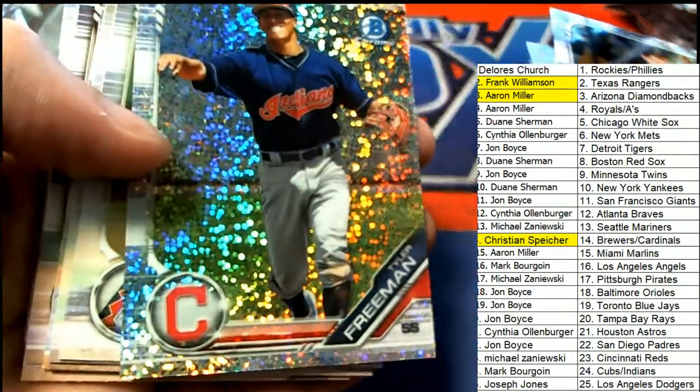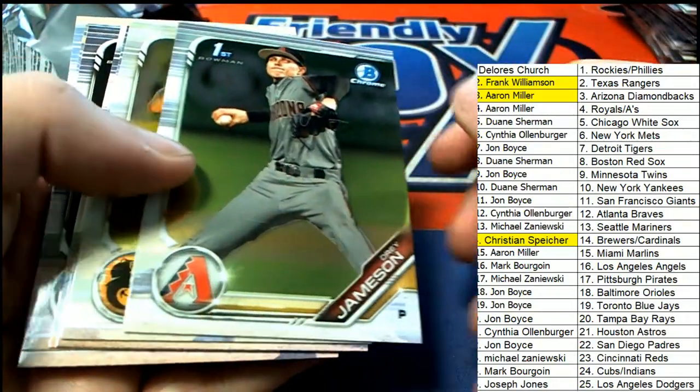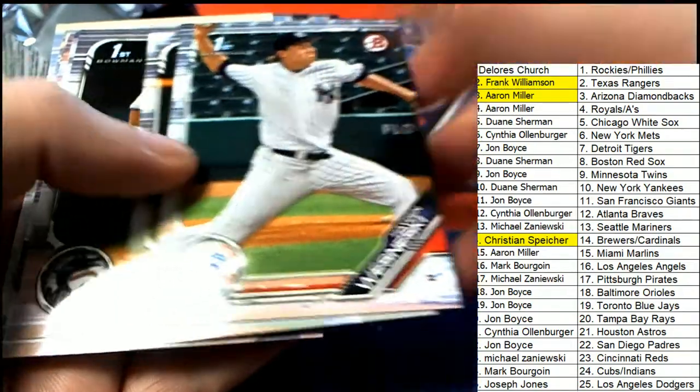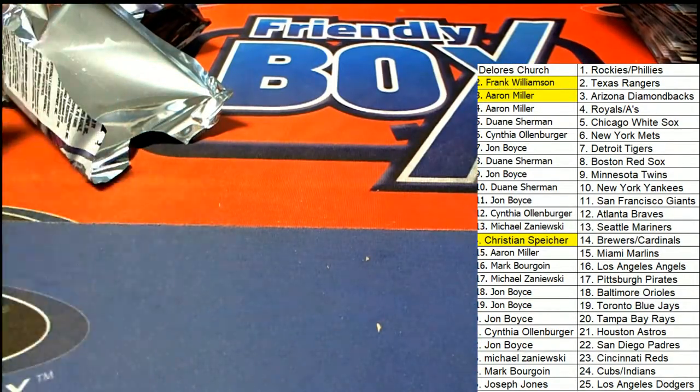Very nice parallel right there for Cleveland. And that's our box break in 219 Bowman Draft. Congratulations — that was a decent box. All right, good luck everybody.